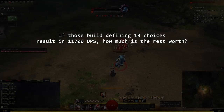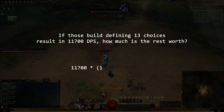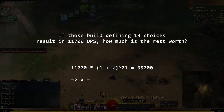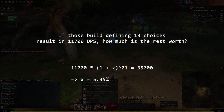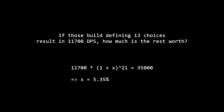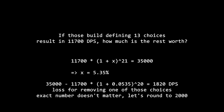We now want to find the value of the remaining 21 choices. Solving for x gives x equals 5.35%. This means that each of the other choices on average has an effect of boosting the DPS by about 5.35%. Removing one of the choices therefore costs about 1,872.5 DPS — or let's round it up, it costs about 2,000 DPS.